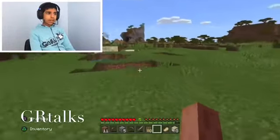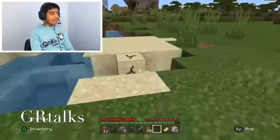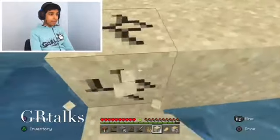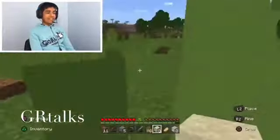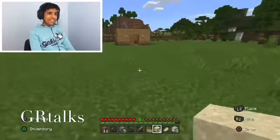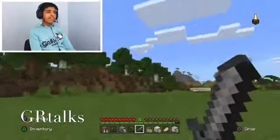Always make sure your hunger bar is full, because if it's not you'll start dying from starvation — which is exactly what was happening to me because I wasn't paying attention. That's why you're going to have to kill animals. If you're not fond of killing animals, you can farm later in the game, and if you have a village nearby you're in luck.